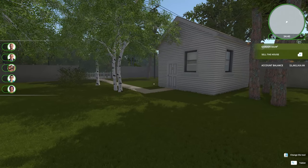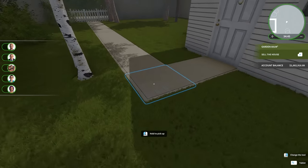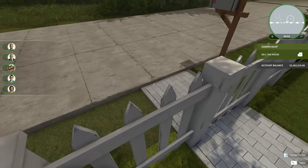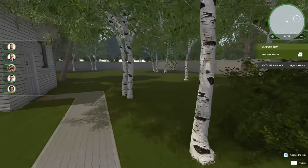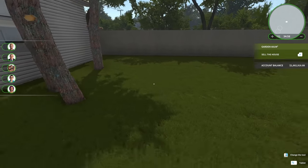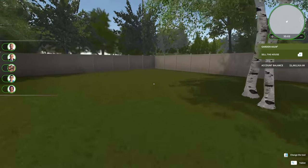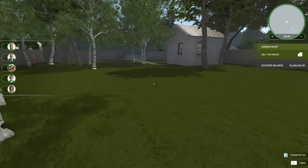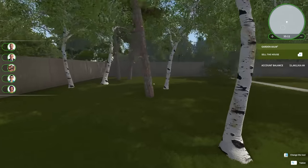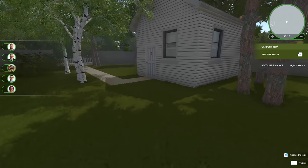Now we need to figure out what we're actually going to do with this space. I think the smart thing to do is to kind of divide this up into sections and figure out what we want to do with each section. For example, we might say this area is going to be a pool, or this area is going to be whatever. That's kind of what I think our best bet is, so let me start putting down some things and playing around with some ideas.